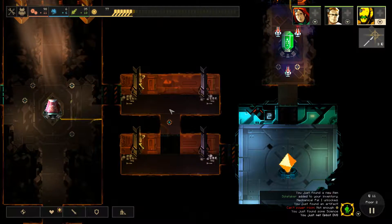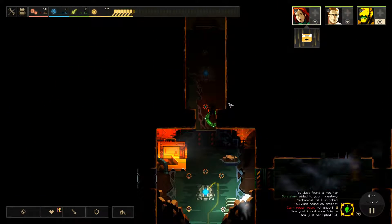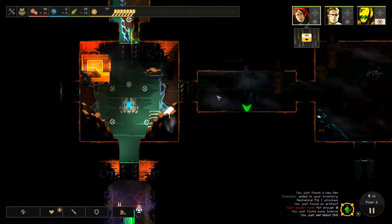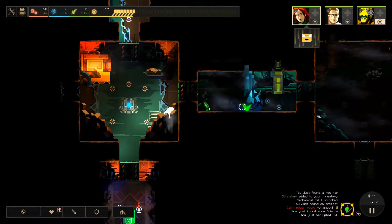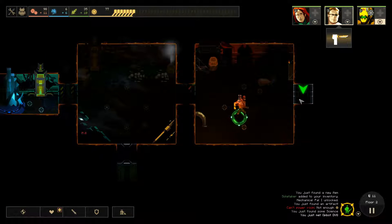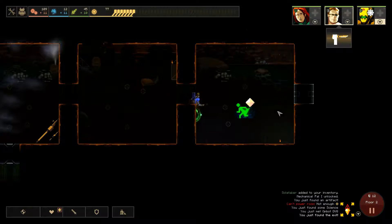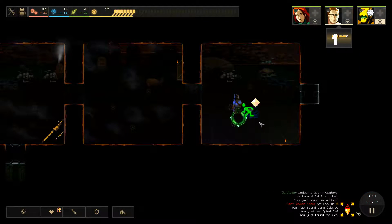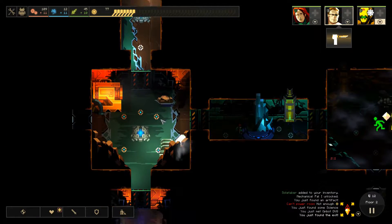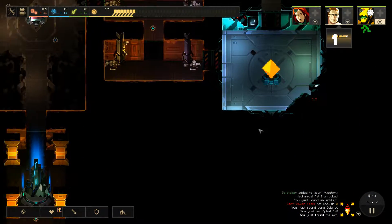We'll definitely need more science research. We're gonna place him over there and power this room. Wait till he gets over there — that's awesome. I'm excited for that, I've never had that guy before. Found the exit. Just a note with characters as well: if you find any new character that isn't the beginning four, you need to play at least three floors with that character and then you get to use him whenever you please. He's pretty good, so I'd probably use him in other playthroughs.